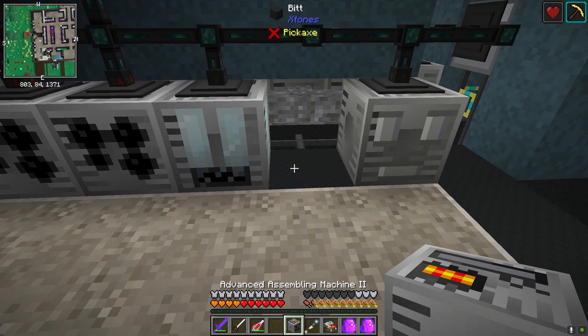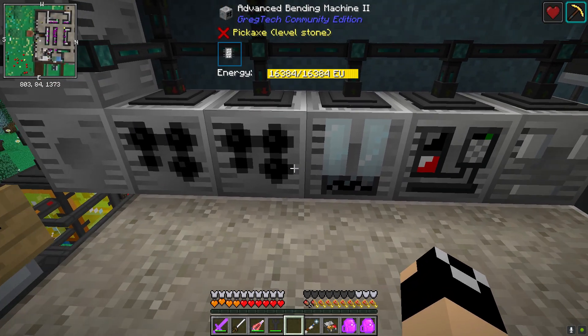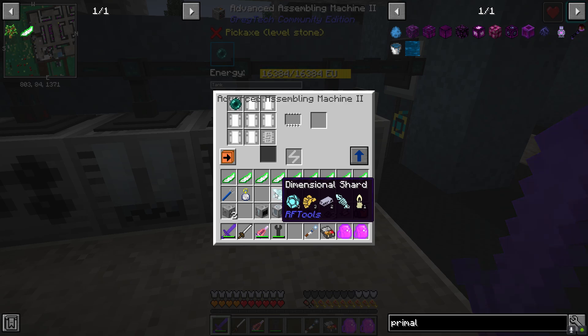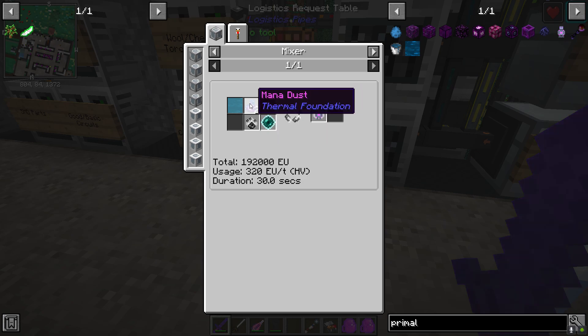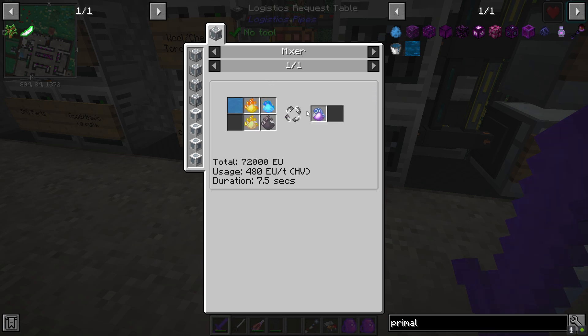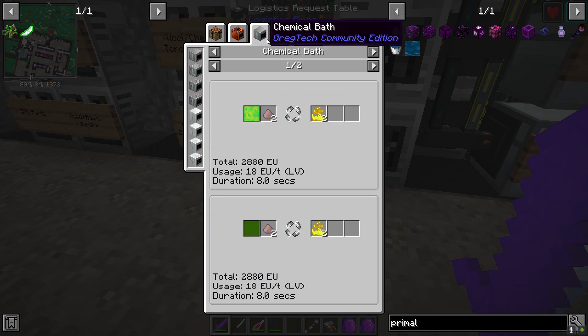We'll go ahead and put our fluid extractor right there — this is just temporary. I'm sure we'll end up automating liquid glowstone and things like that down the road, but for right now this will be fine. Let me set this to auto output the fluid — there's our infused ender pearl. We're also going to need the mana dust — that's going to be unstable mana. We're going to have to make pyrotheum, cryothium, aerothium, and petrotheum, and all of these are crafted in the mixer. For petrotheum and aerothium it's done through the chemical bath with XP.